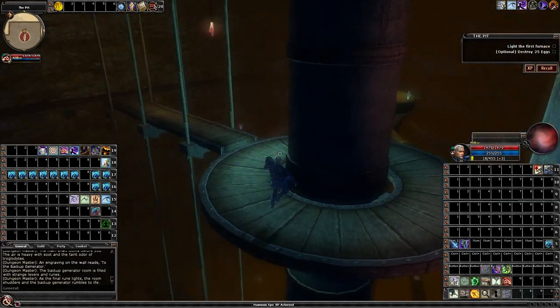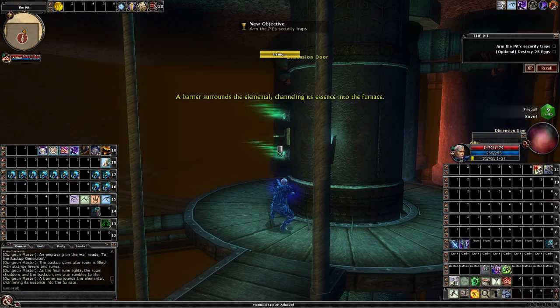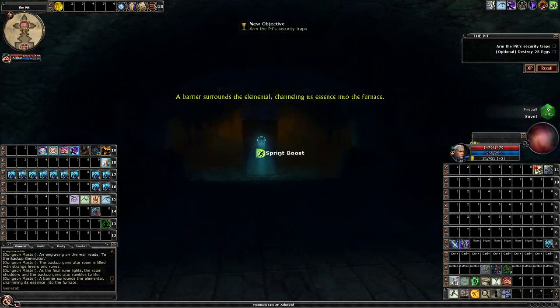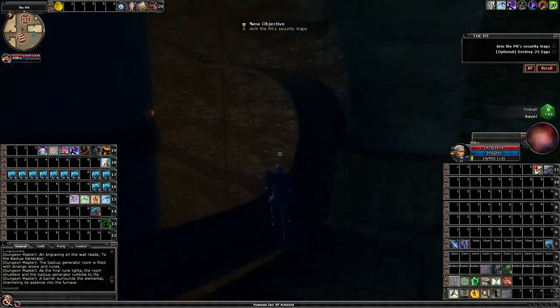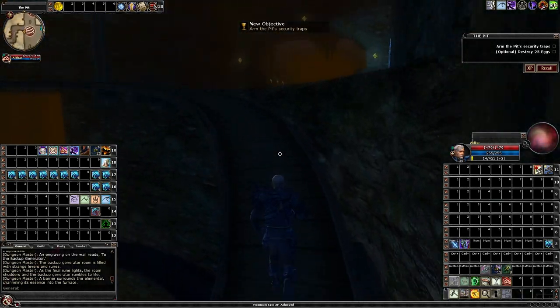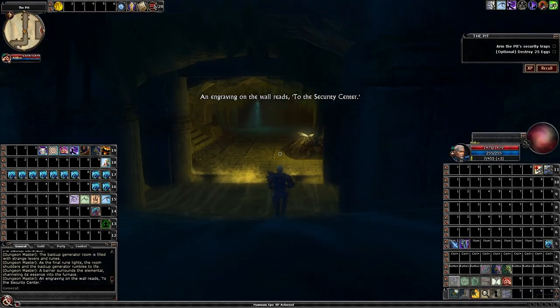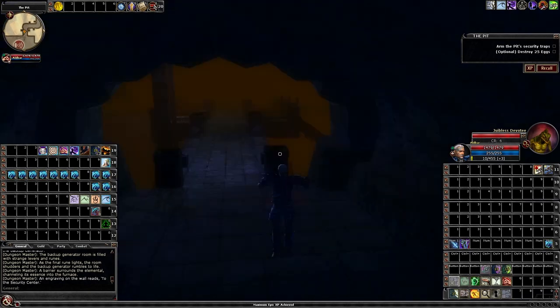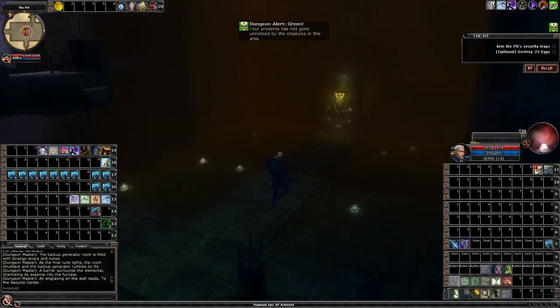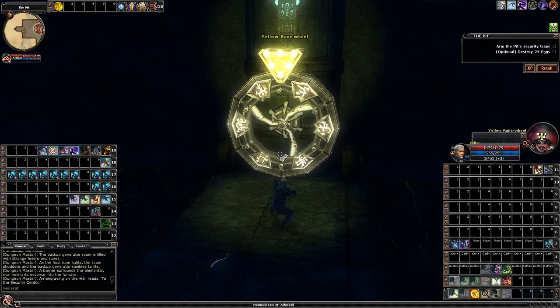Just in case you were wondering, this was built on Lamannia to test a build designed for speed. The build is 18 monk, 1 fighter, and 1 artificer. Artificer will give me a pet to pull levers, open lock, and open secret doors. Also, I've got one fighter for extra speed boosts — I need them to go with a falconry haste boost so I can boost multiple times.